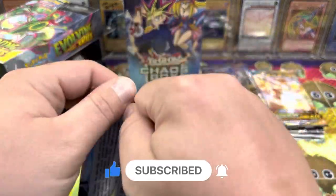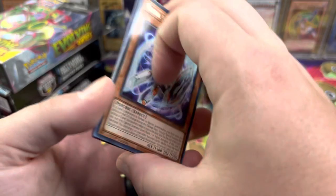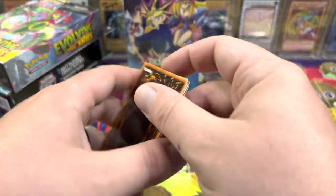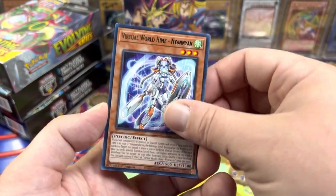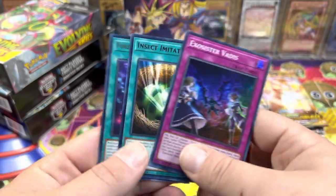Now let's go one more Grand Creators pack. I'll try and bounce around. Let's do a pack trick just for this pack — Yukioi Punk, Armory Call, Virtual World, Joruri Punk, and then Exorcister Vadis.